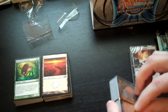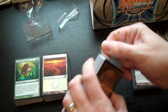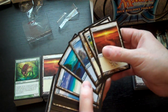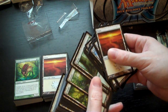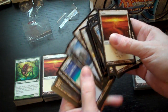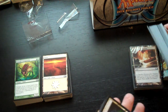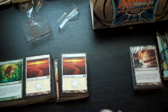This next pack is just lands: Plains, Islands, Swamps, Mountains, Forests, all the way through. These are very useful basics and they're all M11 artwork.